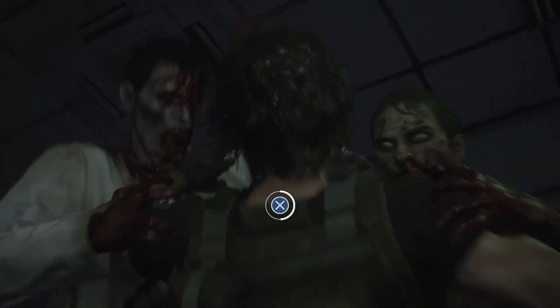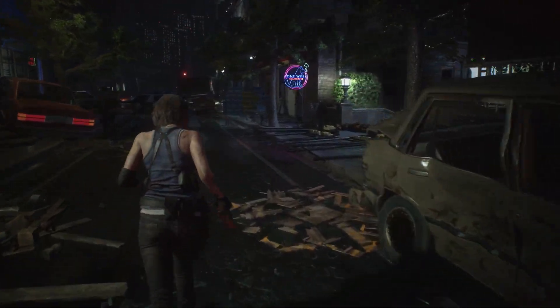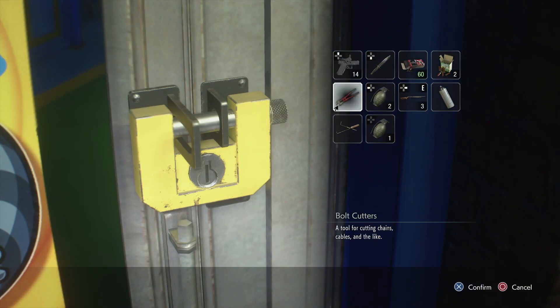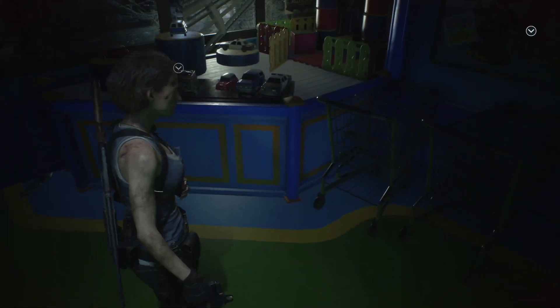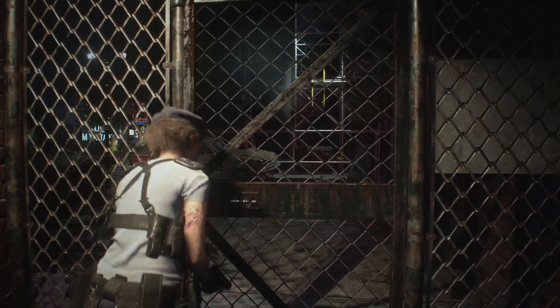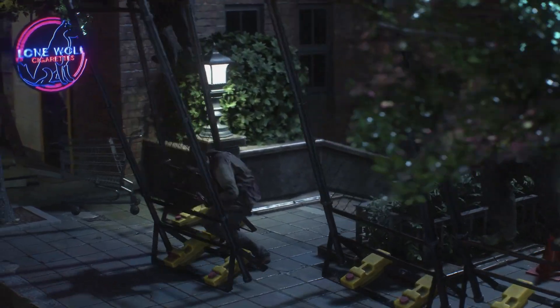Early on, she's rescued from a potentially sticky situation by Umbrella Biohazard Countermeasure Service squad member Carlos Oliveira. And after a bit of a rocky introduction — Umbrella is the company responsible for this mess, remember — the two work together to try and get out of the city in one piece, or two pieces respectively. The time you'll spend in Raccoon City is easily some of the most fun in the RE3 remake. The neon-drenched streets are packed full of character — well, they're packed full of the undead, but also lots of character — as well as references to other Capcom properties and horror icons.